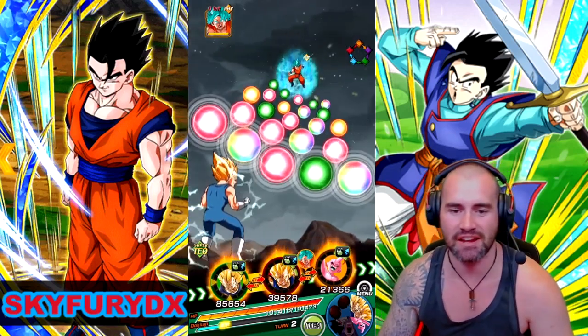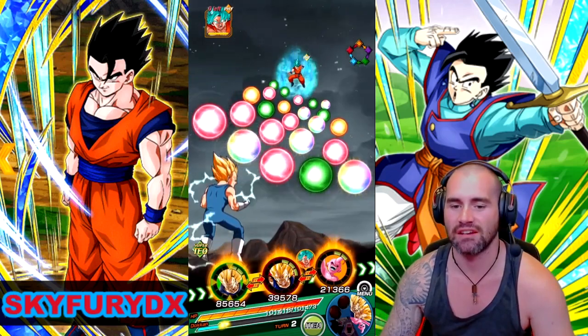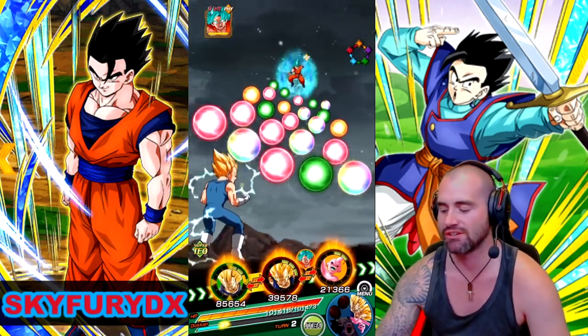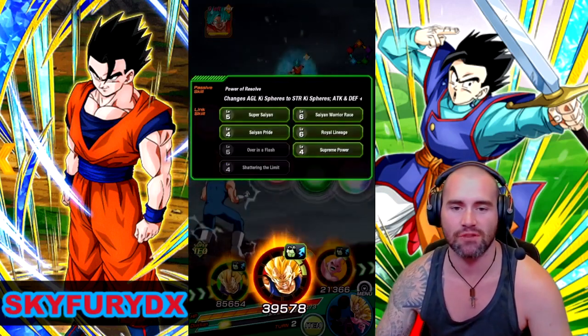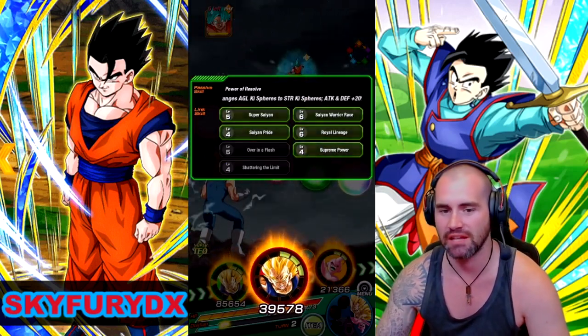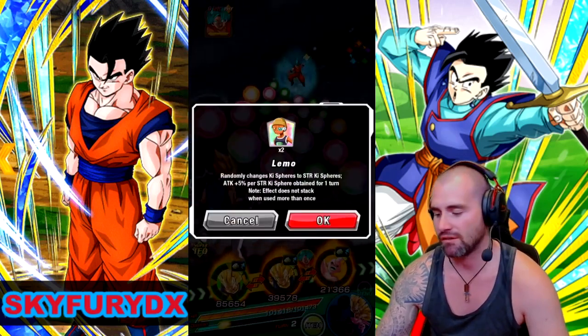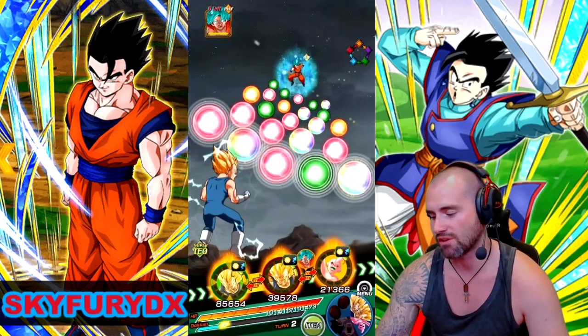Okay guys, so here it is right now. We're on turn 2. Nothing to note on turn 1, just basically getting a setup for turn 2. We've got our two Vegetas on rotation, sharing some ki links.